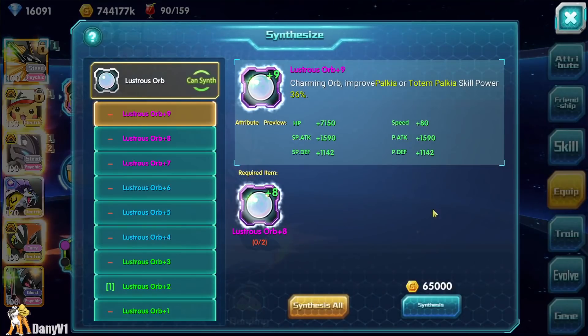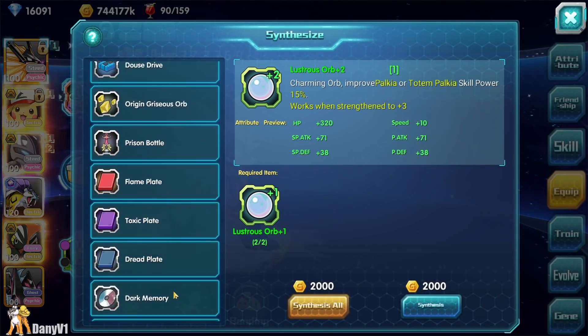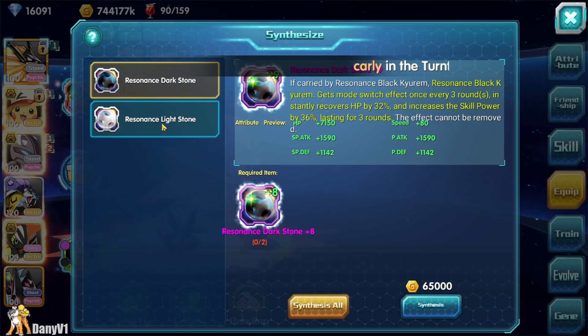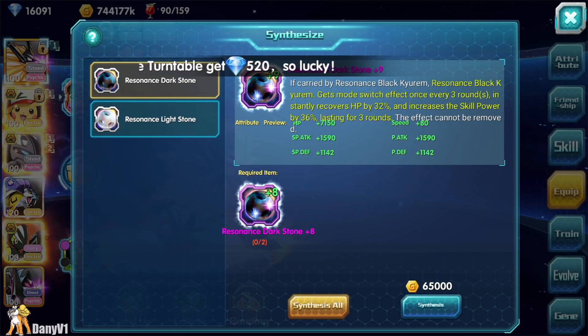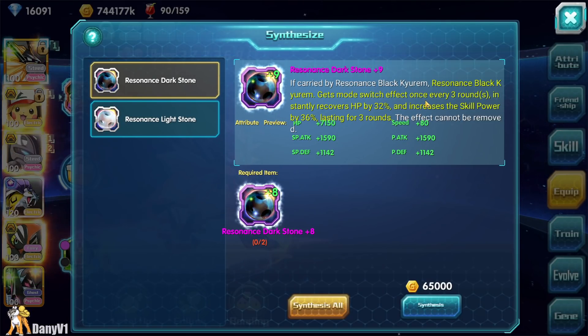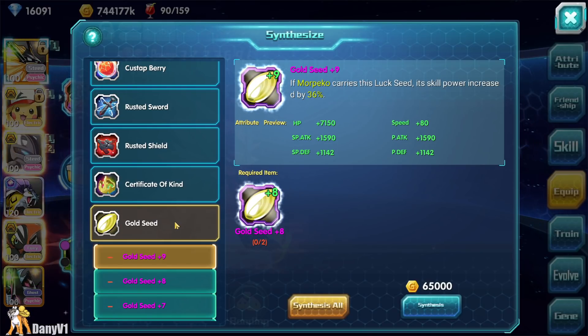Let's go into the held items. We have new held items that were not announced — they already existed in the past, then were removed from the English version, and already exist in the Vietnamese version. We got held items for Resonance Black and White. The descriptions are a little confusing and I'm not sure if they're worth it. We also have the gold seed for Morpeko, but honestly I don't think this held item will be interesting.